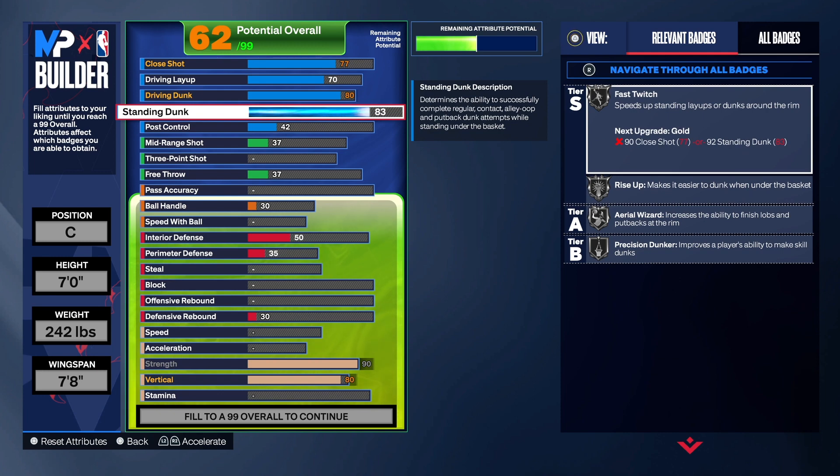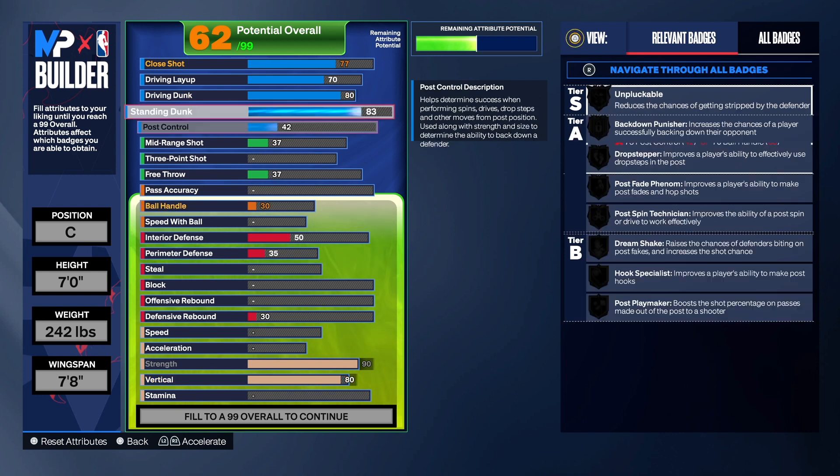I didn't add any post control on this build. I do a lot of post controls on builds and I know people get tired of seeing it on every build. If you are a person that likes post control, by all means add it — this is only a blueprint. Don't take this personally. I'm giving you options to go create the build and change what you want. You go out there and play the way you play.